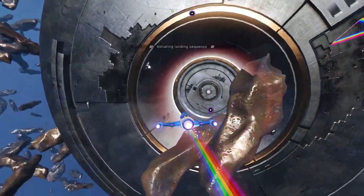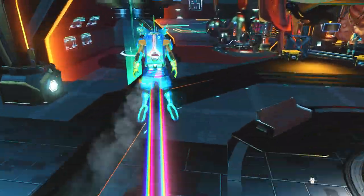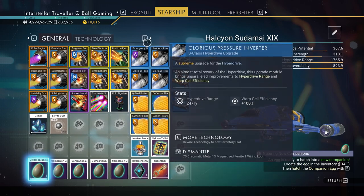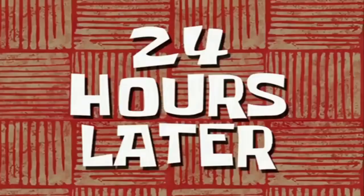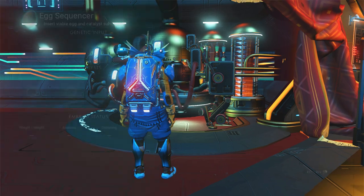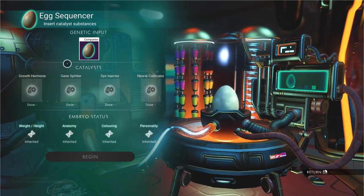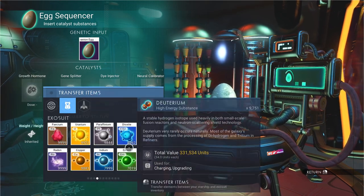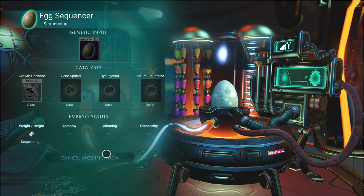Let's go to the anomaly, and as you land go up the stairs until you get to the egg sequencer. You're gonna need to wait another 24 hours for the egg to be able to hatch. 24 hours later and we're back. It's a new place — you can modify the eggs as you wish, but today we are all about making our pets huge. Now the egg is ready to hatch.